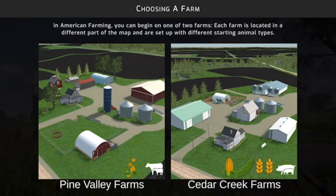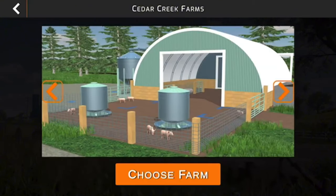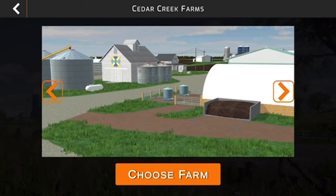You have the option to start on Pine Valley Farms or Cedar Creek Farms. Pine Valley Farms is more of your livestock side of things, while Cedar Creek Farms is more of your crop production side as well as a hog farm. We're going to choose Cedar Creek Farms today.